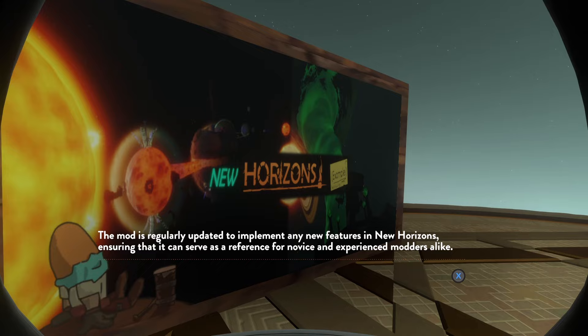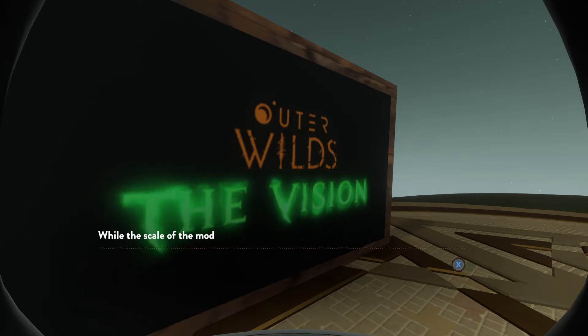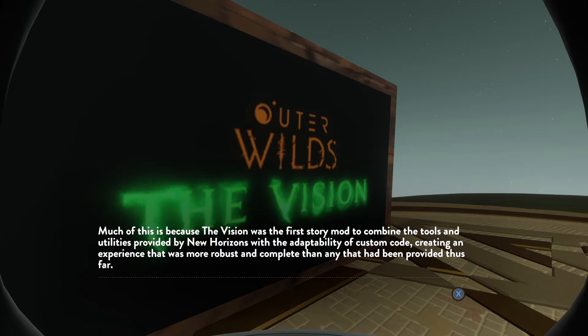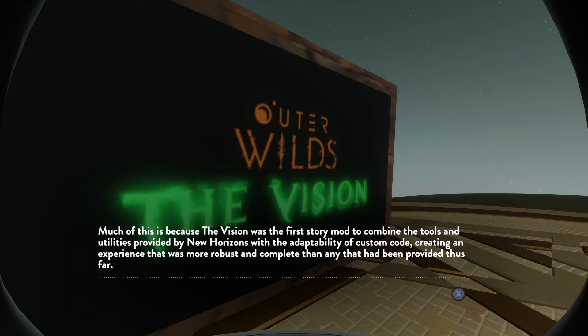Then we've got The Vision by Harthian — this is like the first story mod, right? So it always has a special place in all our hearts. It incorporates the story of both the base game of Outer Wilds and the DLC Echoes of the Eye, providing a continuation of both. While the scale of the mod is not as impressive as some more recent releases, it was very impressive and highly anticipated at the time. The Vision was the first story mod to combine the tools and utilities provided by New Horizons with the adaptability of custom code, creating an experience that was more robust and complete than any that had been provided thus far. Fret's Quest came out around the same time, but this was one of the first story mods generally.